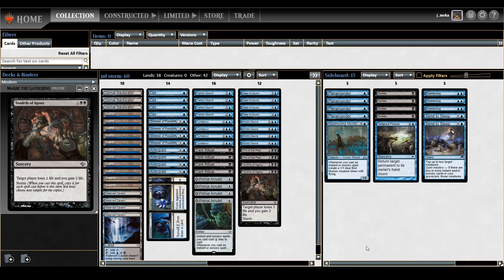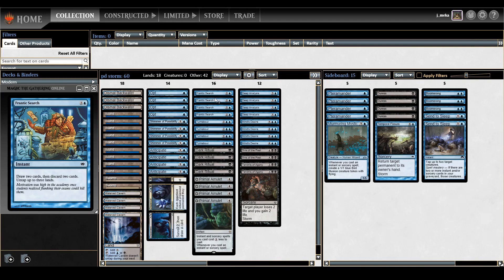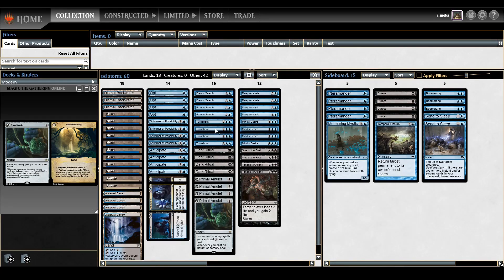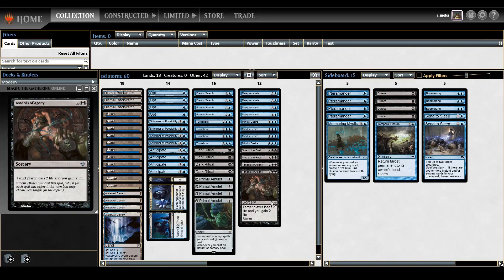What's up guys, it's your boy Jameka here coming at you with another deck tech. This is my blue-black storm list. This deck isn't really possible without the holy trinity of cards — really just three cards you need to make storm work. Obviously one is Tendrils, two is Frantic Search, and three is rituals, though you don't really need rituals all the time. Frantic Search is one of the most busted free cards ever.